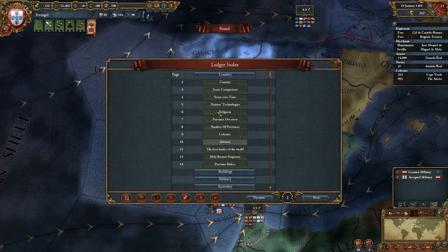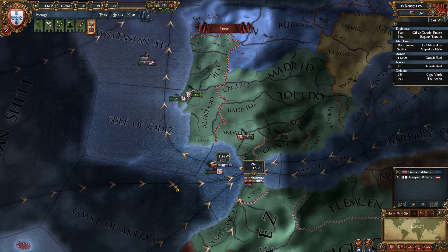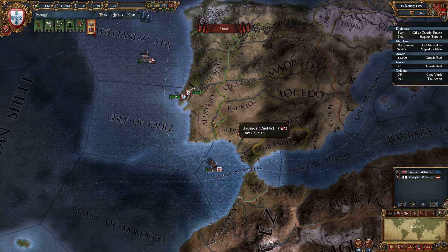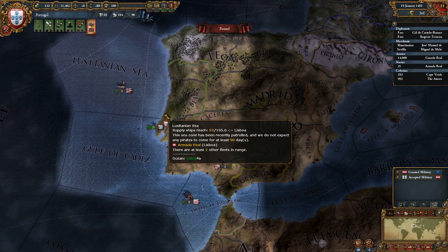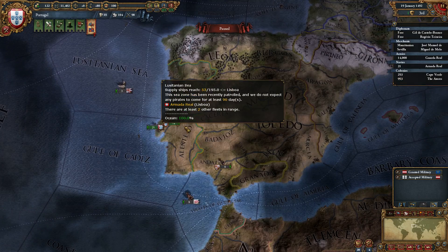The L key brings up your ledger. F10 will take a screenshot of the current map mode and save it as a .png file in your documents folder in the Paradox Interactive folder. F11 will take an actual screenshot of the game.